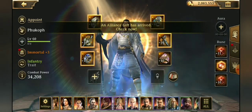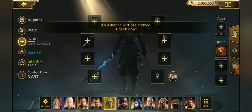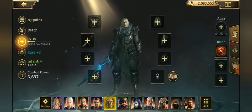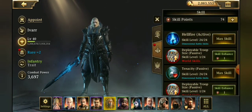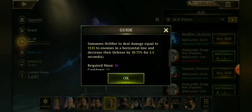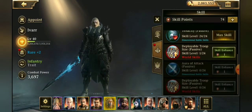With this update have also come new heroes. We have Ivar, who comes pre-trained in infantry traits and comes with an infantry attack 15% rune. For those interested in him for duels, he has a Hellfire attack which summons Hellfire to deal damage in a horizontal line and decreases the enemy's defense. His passive skills are tenacity and aura of attack.